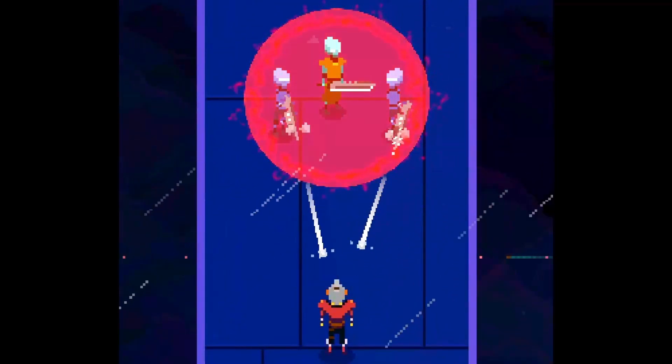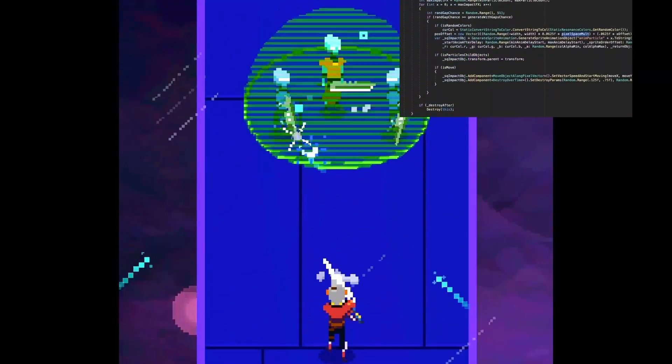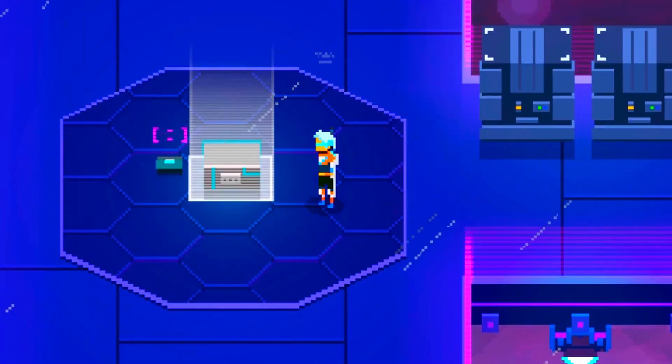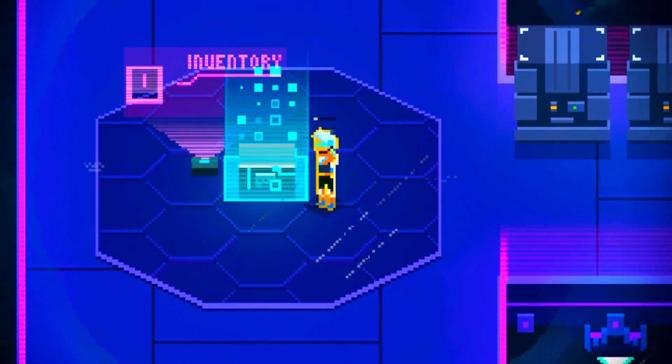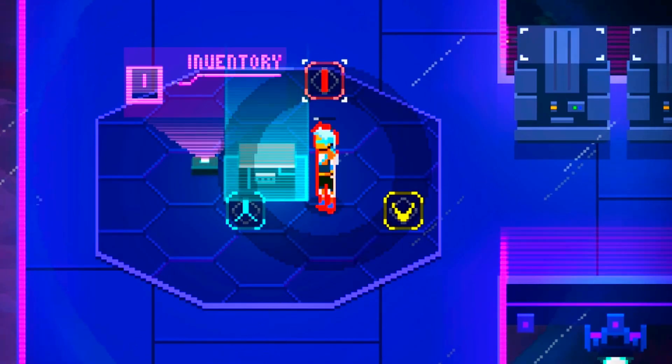Instead of using particles for the force fields around enemies and treasure chests, I added in a script that generates sprites along the pixel grid. These little sprites are generated when the force fields are hidden. I also added in a custom animation for when the treasure chest force fields are disabled.